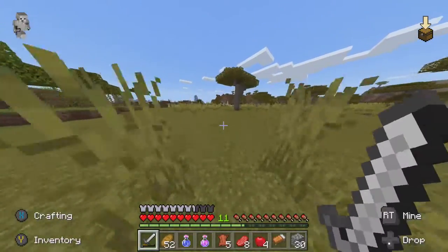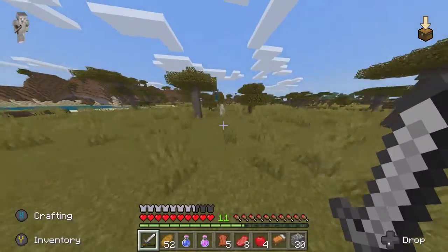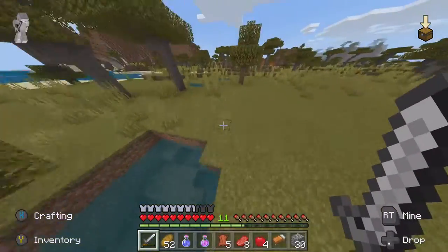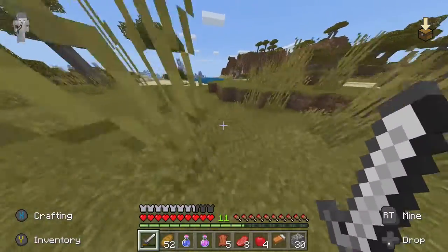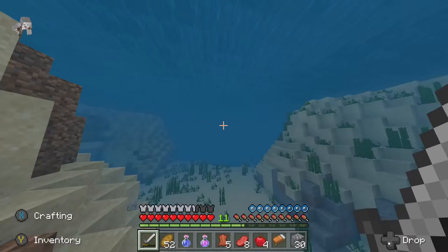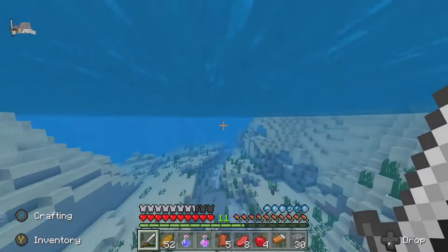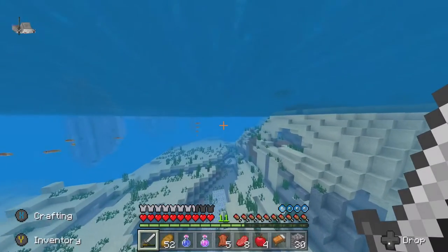I believe this is the way home. What we need to do is go to this place right over here. So we have this acacia village here and then we have these ice spikes over here which we need to go right over to. Also, in between episodes I managed to get a trident, which was awesome.